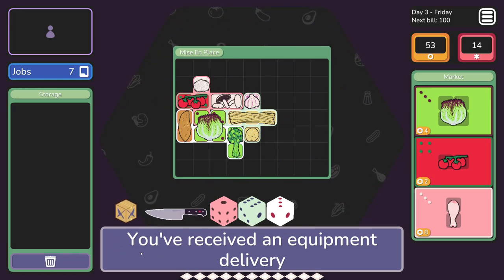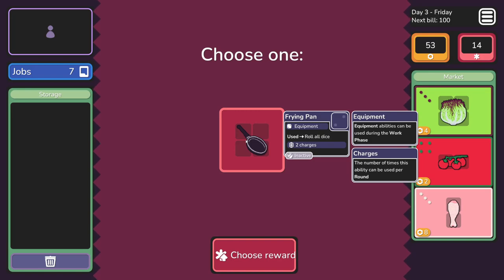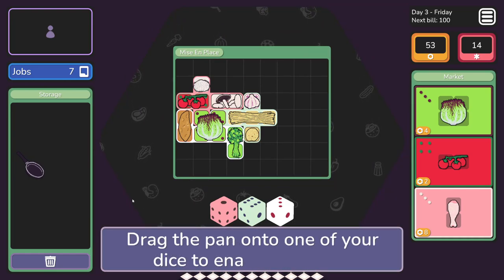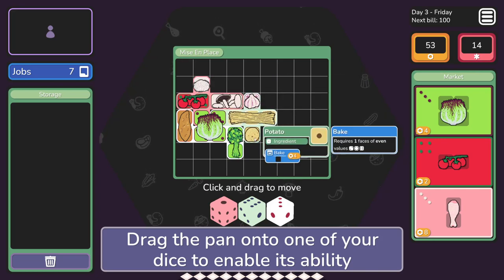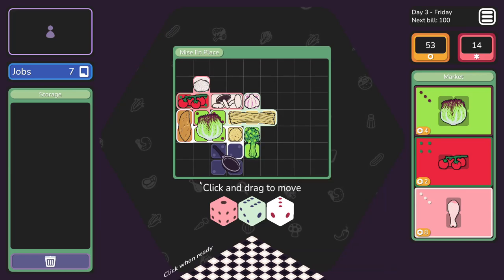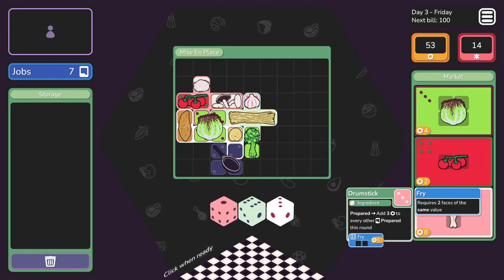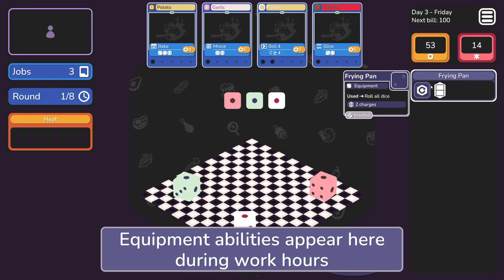Friday is equipment delivery - you've received an equipment delivery. This new frying pan will come in handy. When used, roll all dice - it has two charges. Equipment abilities can be used during the work phase, and the number of times this ability can be used per round is two. I'll choose that reward. Equipment items provide useful abilities, but they are only usable if overlapping at least one face - drag the pan onto one of your dice to enable it.